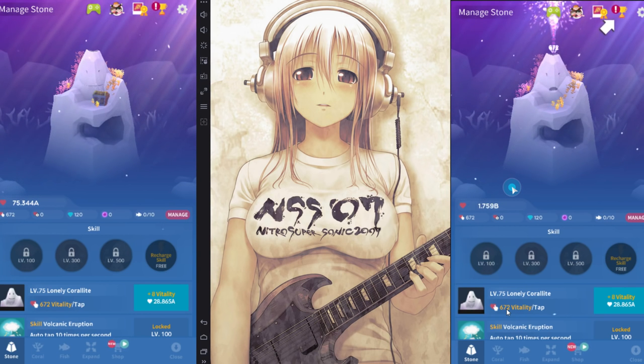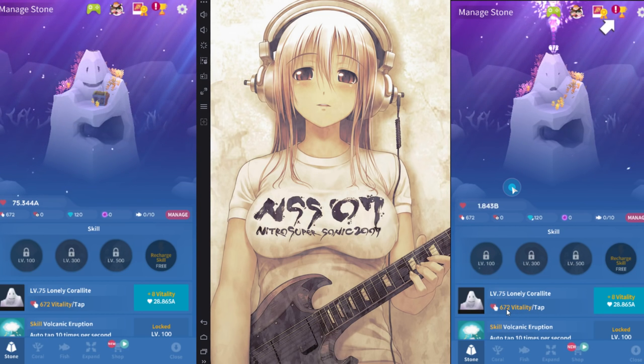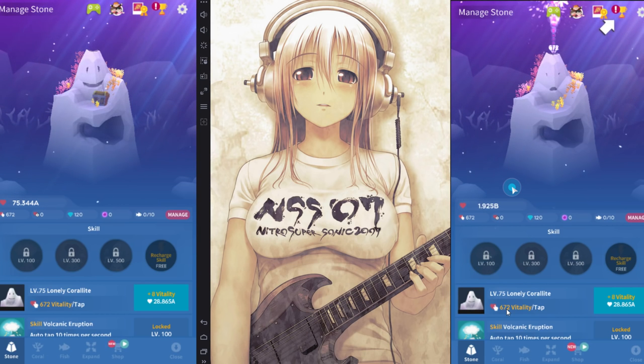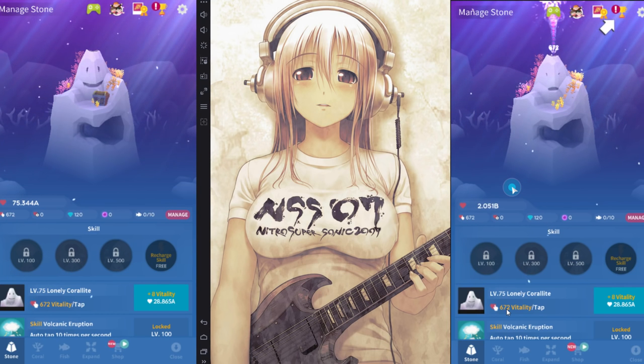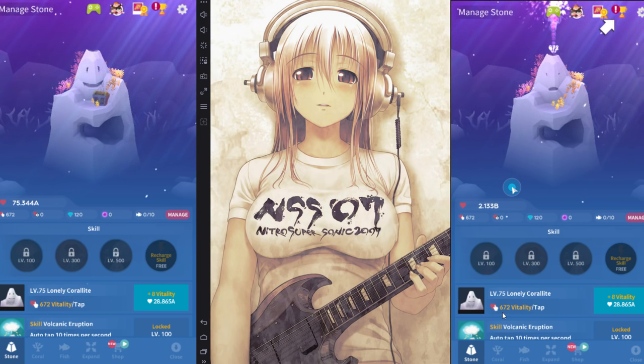Don't feel too stupid if you thought that worked, because I can see the logic. You think, oh, if I use times two at level 75, that's 150. But if you use times two at level 25, it's just going to be 50. But that doesn't affect your level — it's a separate number, so that number increases separately.